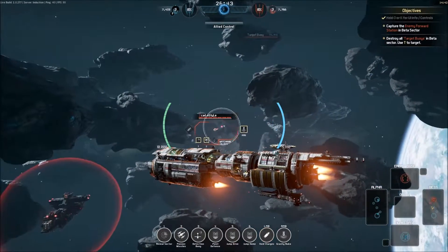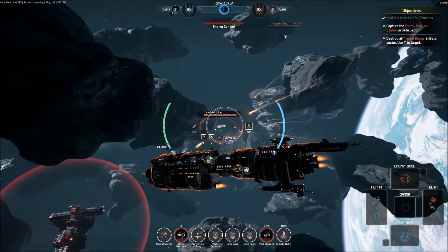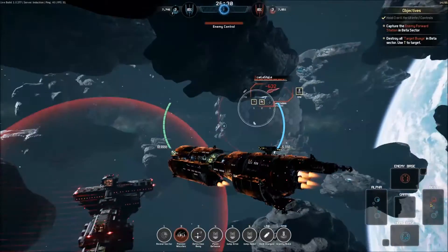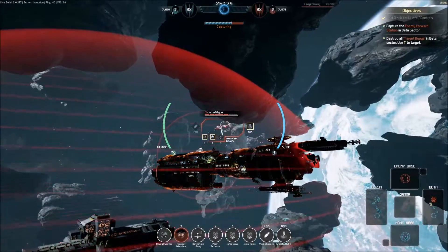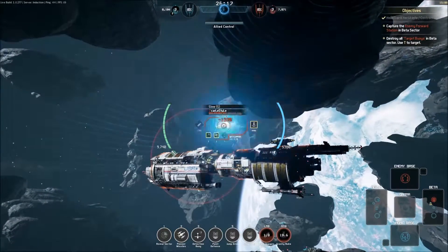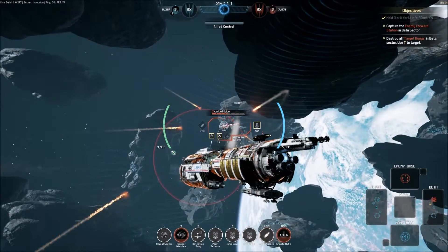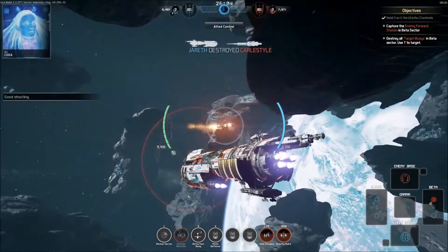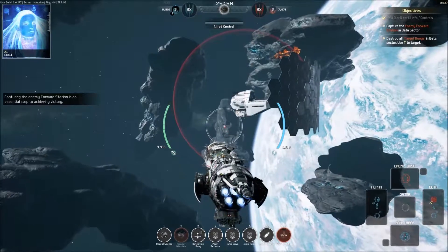If I target him, can I fire rockets at him or something? The rockets work! Long range — I can use his own shield to protect me. Ooh, point defence — dammit, it's too slow. Got me, got the base! Well done, good shooting. Capturing the enemy forward station is an essential step to achieving victory — it gives jump access to the enemy home base.